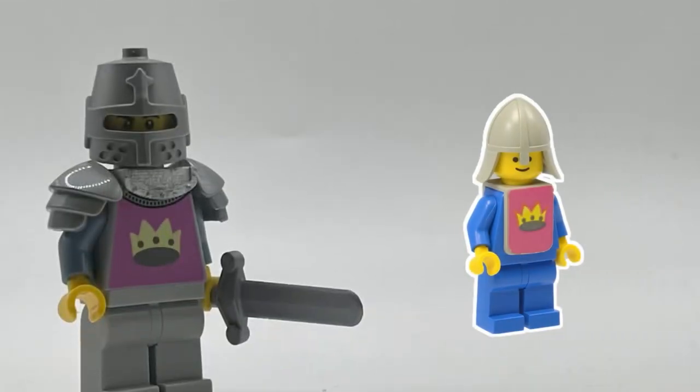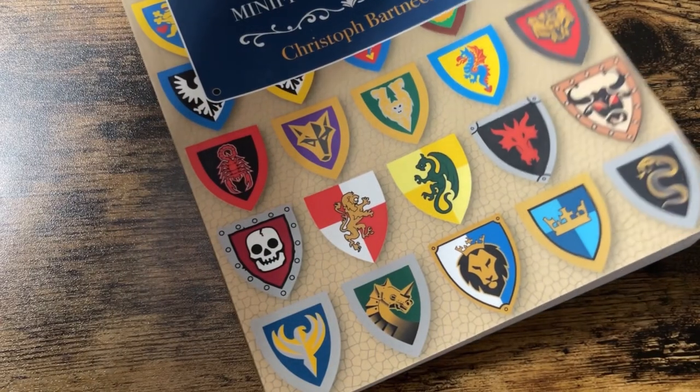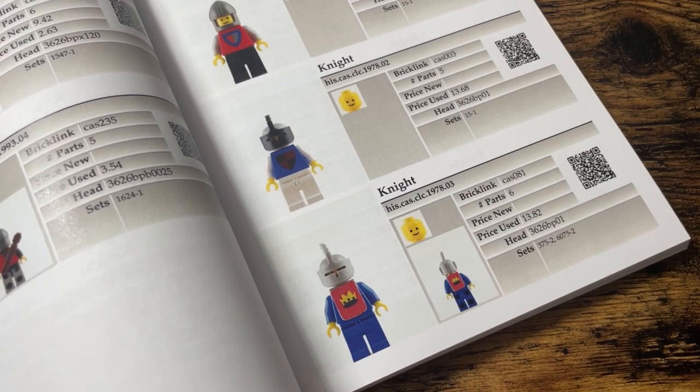I don't own the original, but here with the CMF Knight you can see that the modern iteration mutes some of the vibrant tones, opting for pink and sand blue colors, which I think was a tasteful choice. By the way, I came across this book on Amazon — it's basically like a physical version of Bricklink, and I'll attach a link to it below if you're interested in getting a copy.